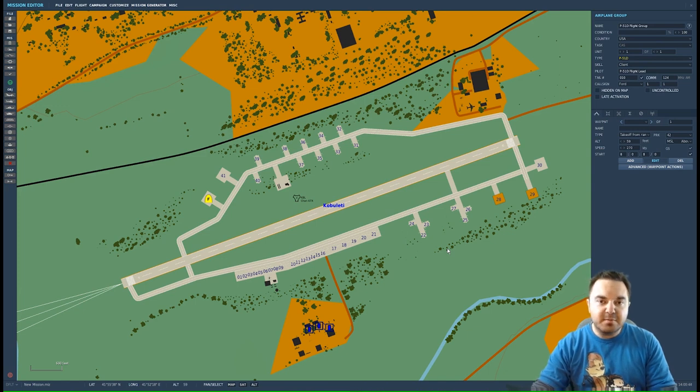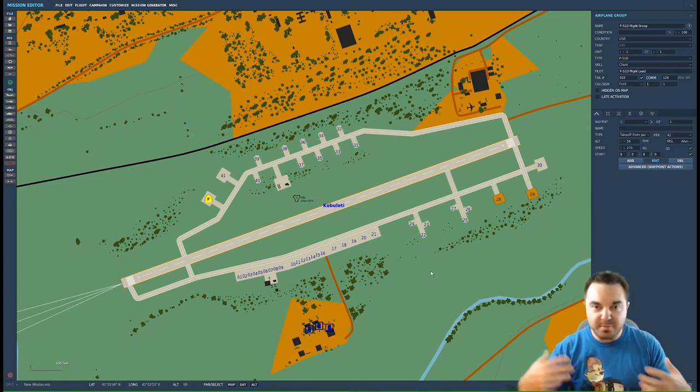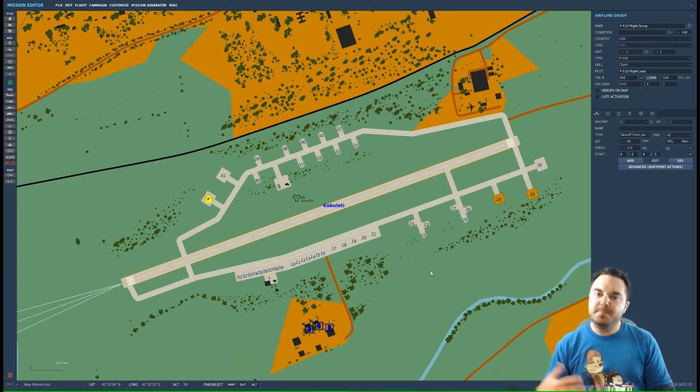But if you're doing mission testing, or if you don't care about the startup procedure, you can do Takeoff from Parking Hot — the aircraft will be completely ready to go with engines on. Since I'm setting up a training mission, I don't want to do a startup procedure every time I jump in to test changes. For example, the A-10C has at least a four-minute startup procedure because you have to wait for the GPS and inertial navigation system to align. Going through that every test session would take way too long.